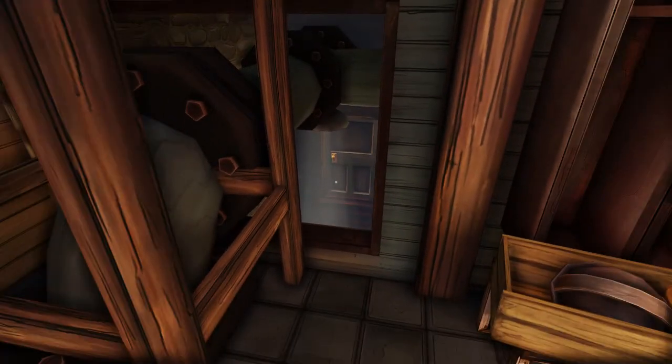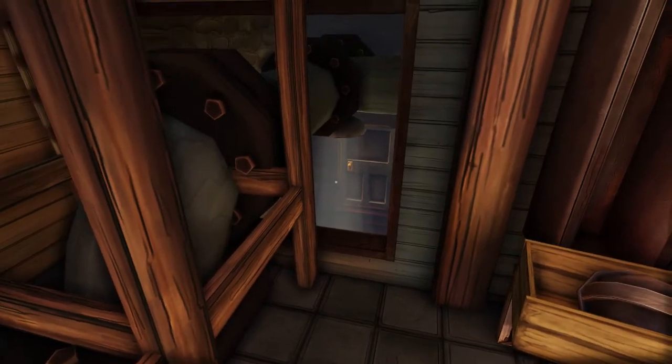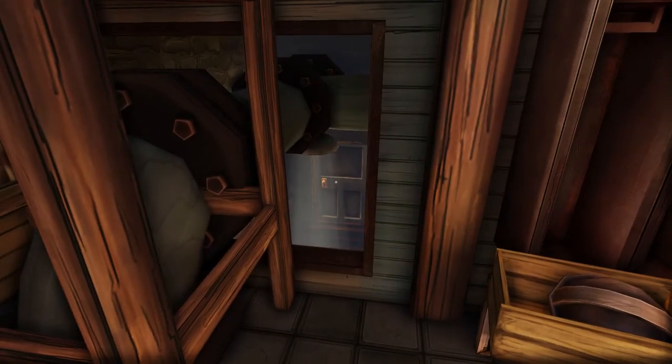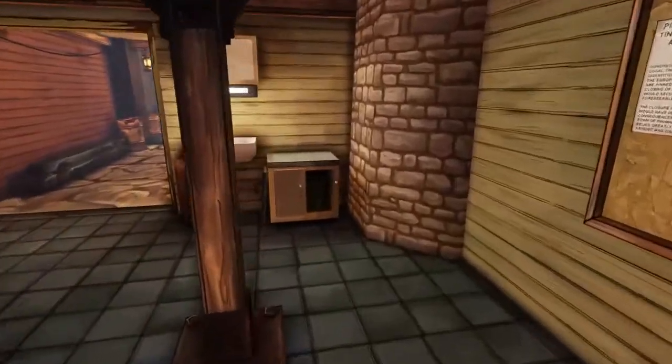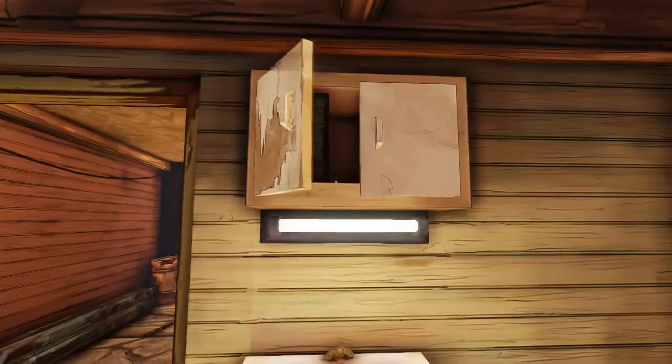This is one thing that the game does a lot: it will highlight something through an open window or a crawl space, as we're seeing here. You can see this door down here with a golden handle. These kinds of things are used to attract your interest and give you a little indication of somewhere you might want to go and explore.